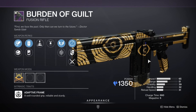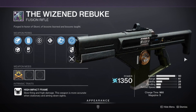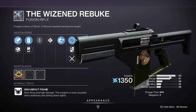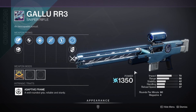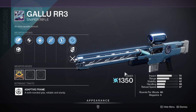Again for Trials players, there is a new Stasis fusion rifle called Burden of Guilt. Back to Iron Banner, there's also a fusion rifle called the Wizen Rebuke, which notably has very high impact — I'm curious to get one of those. And if you didn't get the Azumi RR4 last season, you have the chance to get the Gallo RR3, which is the new sniper — though it looks like a rehash of the Azumi if I'm being honest.